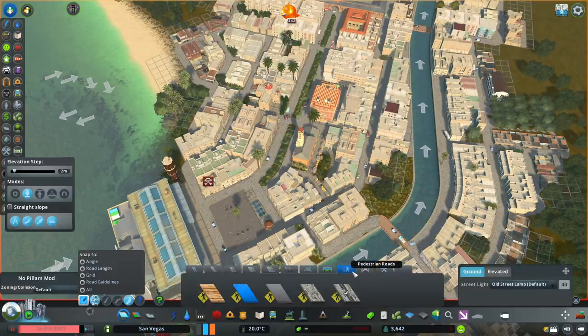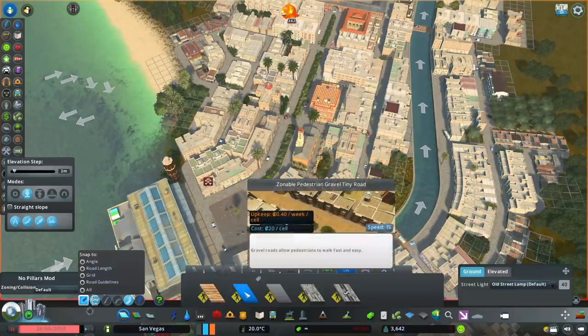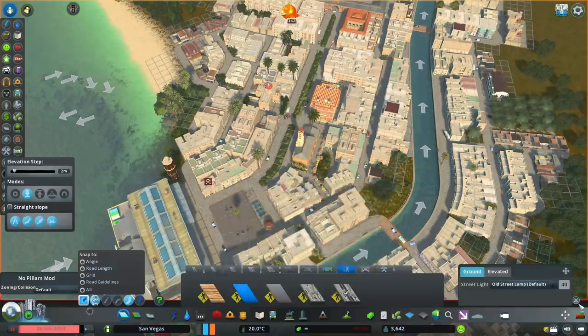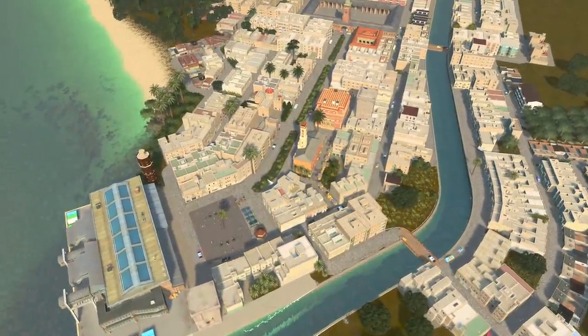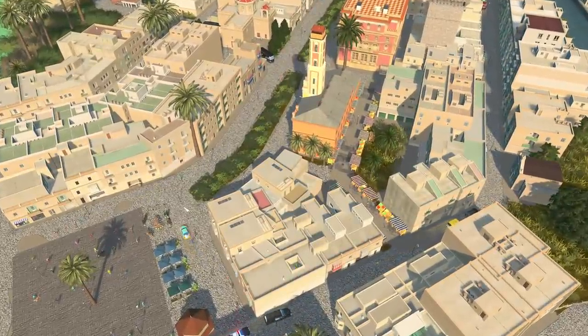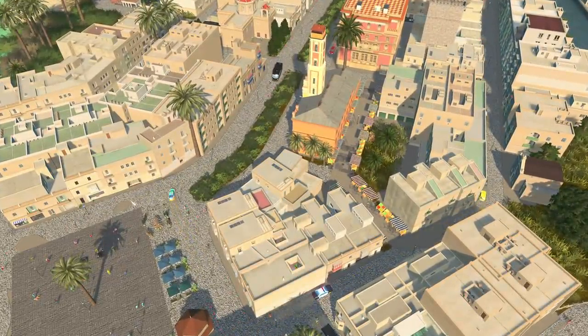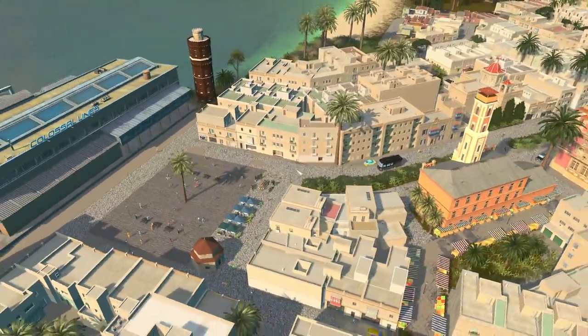Just to show you guys quickly, when you go into this one here — pedestrian roads — you have all of these ones, zonable pedestrian. I was using this one right here, and what I was doing then is basically banning all of the cars on everything, but it actually just wasn't working because they were getting off the cruise ship and still spawning cars regardless of whether the cars were banned. They were just doing whatever they wanted.